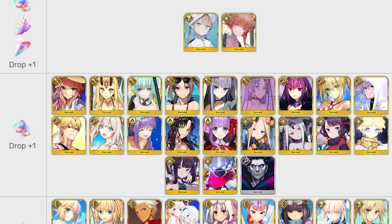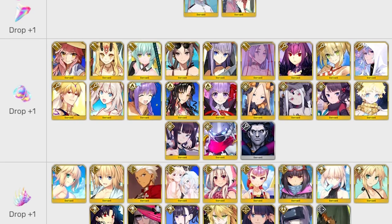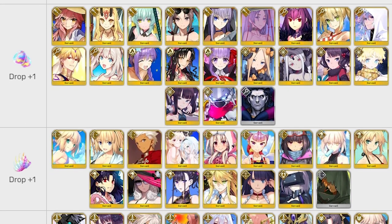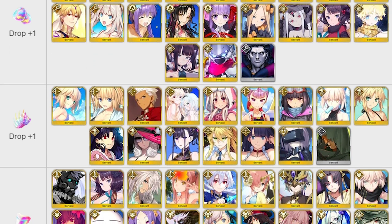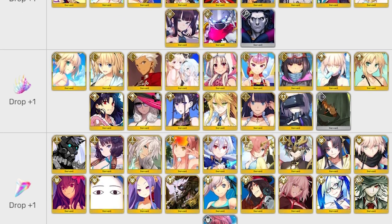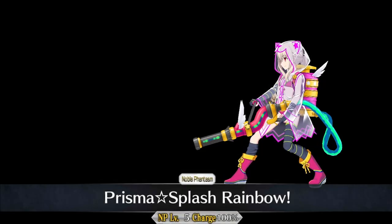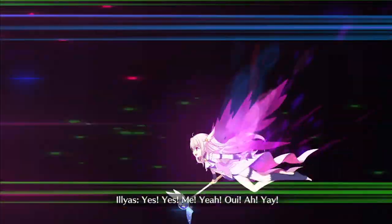The monster part drops aren't affected by craft essences. Instead, drop increases are tied to summer-related servants. You may have noticed that Castoria's not on this list — I guess her Summer Camp bonus doesn't count. The only meta support on here is Skadi, meaning that fast, full bonus teams are necessarily going to be quick teams. For this node specifically, I found that Summer Ilya does a reasonable job in combination with Imaginary Element. There are three damage CEs for this event: Imaginary Around, Imaginary Element, and Like a Bird.